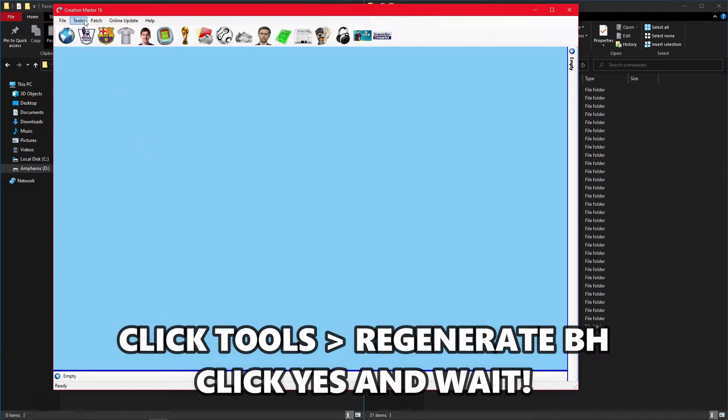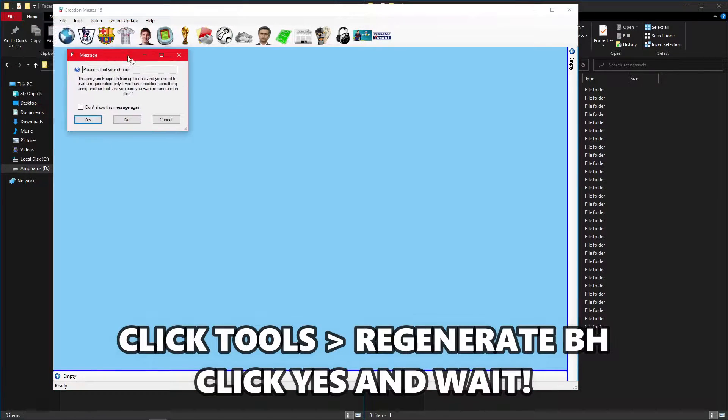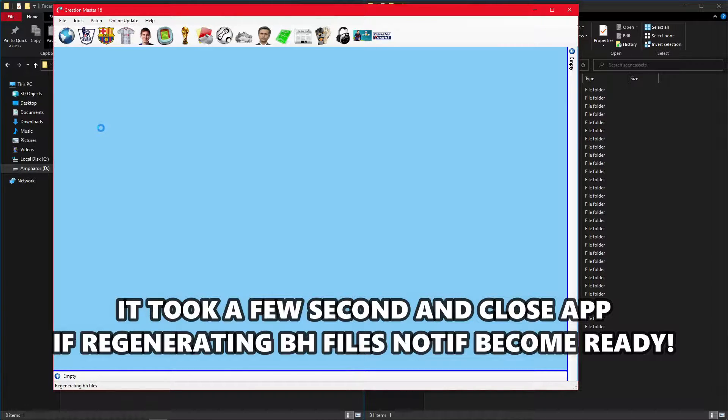Click Tools, then Regenerate BH. Click Yes and wait. It takes a few seconds, then close the app.